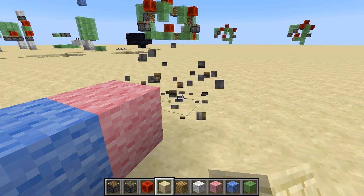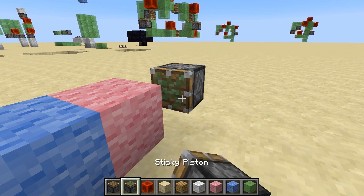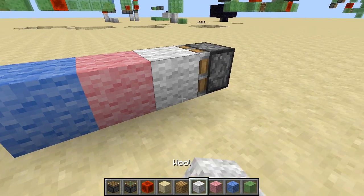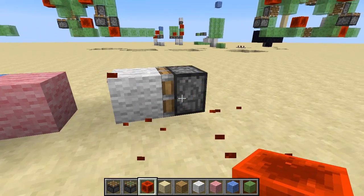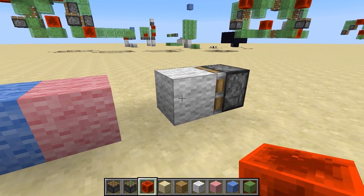In addition to normal pistons, there are also sticky pistons, which behave similar to normal pistons. However, when the piston retracts, it will pull back whichever block it's holding onto.